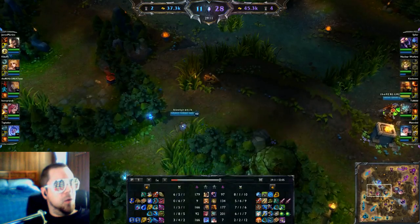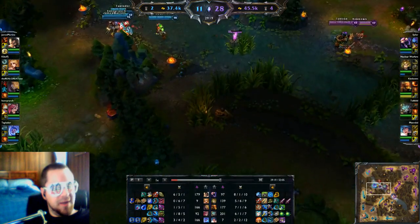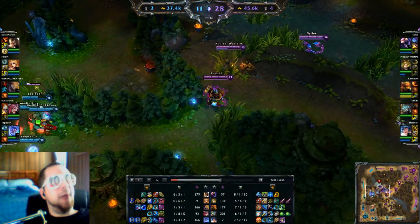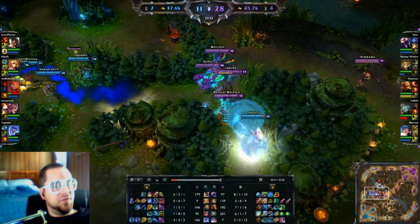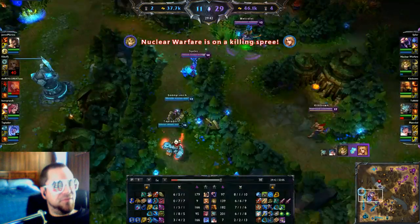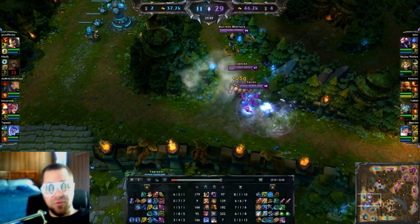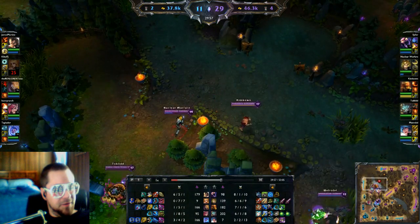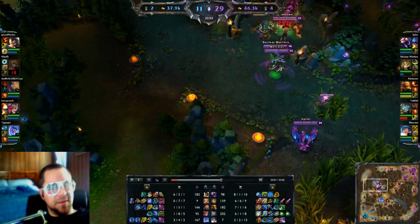At this point they try to do Baron and make a terrible mistake — I have sight on that bush. Siler says 'dude, awesome ward coverage, they are just fucked right now.' We split them up on both sides of the wall and completely punish them because of the vision. I don't know why they tried Baron or Dragon while losing — it's 11 to 29 and their champions aren't scaled. Long story short we win.